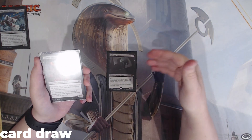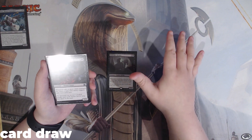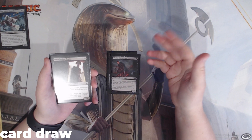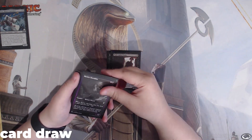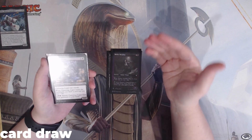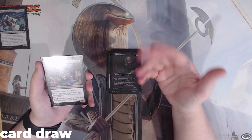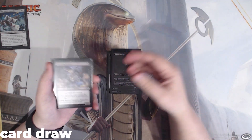Midnight Reaper focuses on non-token creatures, while Morbid Opportunist cares about any creature dying, which is very helpful. We also have Dusk Legion Zealot — whenever this enters the battlefield, we get to draw a card and lose 1 life. Novice Oculus: when this dies, we draw a card and lose 1 life. We have Clattering Augur — this can't block, but when it enters the battlefield, we draw a card and lose 1 life. We can also pay 4 mana to return it to our hand, but we're probably never going to use that.